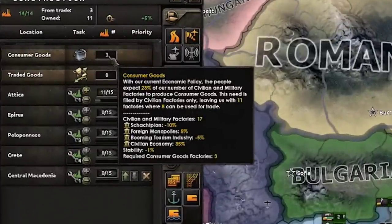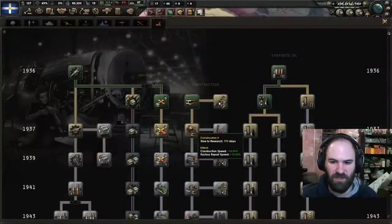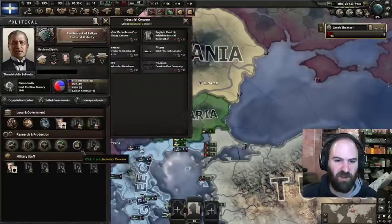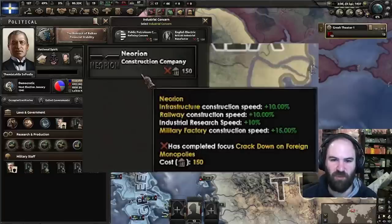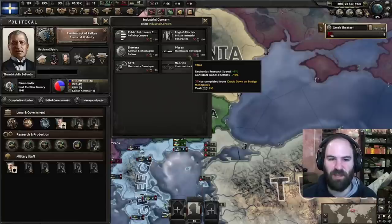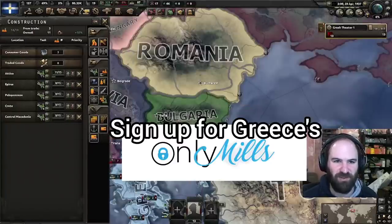Shocked plan is amazing — negative 10% for that — and we have that booming tourism industry as well. So even on civilian economy, we're looking pretty good. We're going to continue researching construction and all these industry bonuses. Once we get crack down on foreign monopolies done in just a few focuses, it unlocks something very nice for us — Neorion. This gives plus 15% military factory construction speed, which I really like. Plus 10% factory output is also nothing to scoff at. In my opinion, Neorion is the best because it's going to help produce mills, which is all we're building.